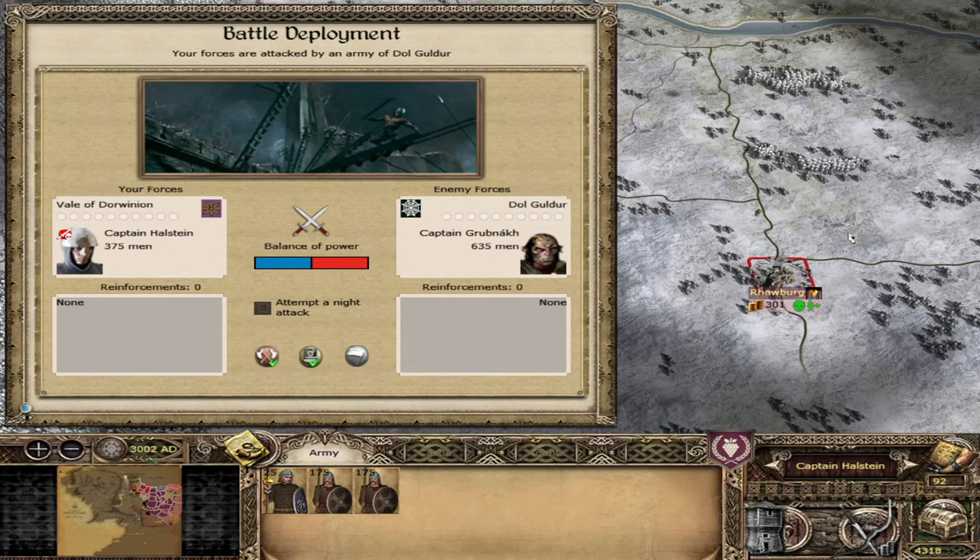Hi guys, welcome back. I am Red Zed and today we are continuing our Divide and Conquer campaign as Dolwinian. We have this Battle of Rorberg. I'm sorry if you hear a little bit of buzzing in the background - early September seems to be the time when the sun wants to come out in the UK, so I do have a fan going, but it shouldn't be too bad. Anyway guys, let's get into the battle.